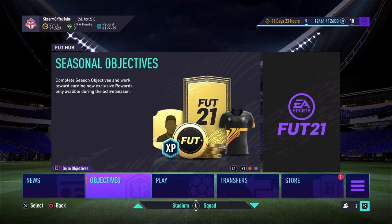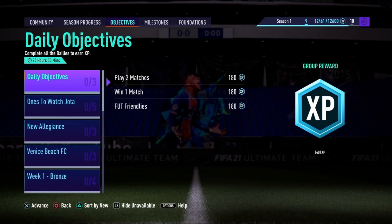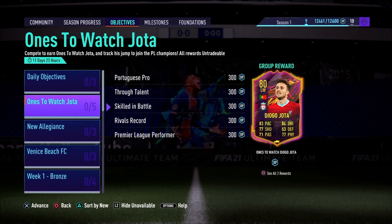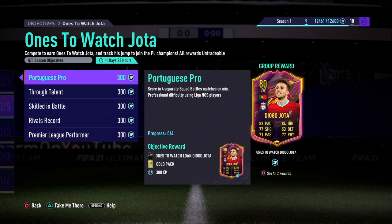What is up guys, it's Skarm, and for today's video I'm going to be showing you guys how you can get yourself a free One to Watch player, and that player is going to be Diego Jota. First things first, you're going to go into the second tab called Objectives. Once you get to Objectives, all you're going to do is scroll down until you guys see One to Watch Jota. There are a couple of objectives that you will have to do - they are in Squad Battles and Rivals for the most part.